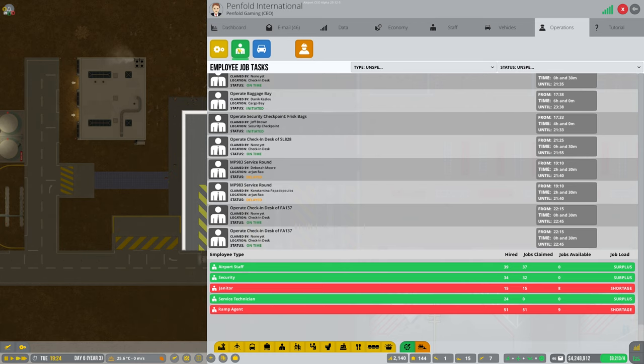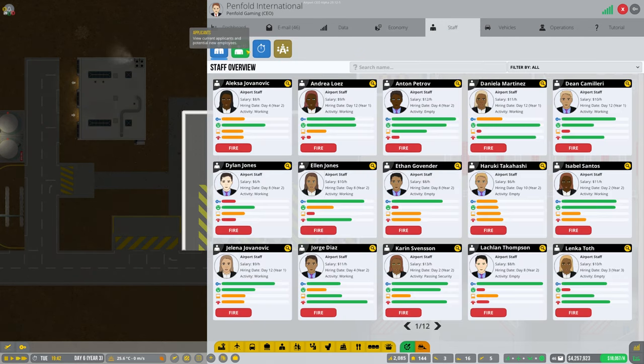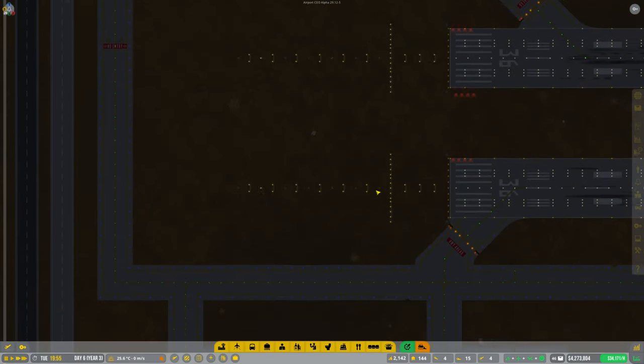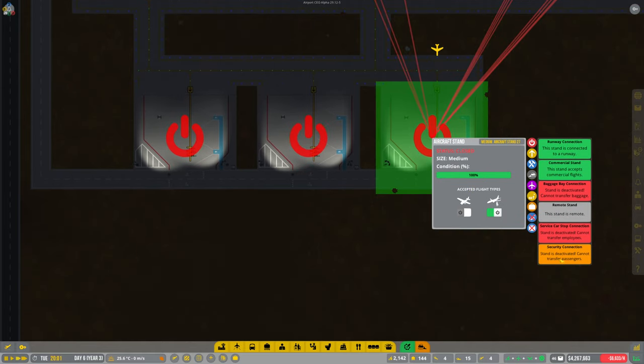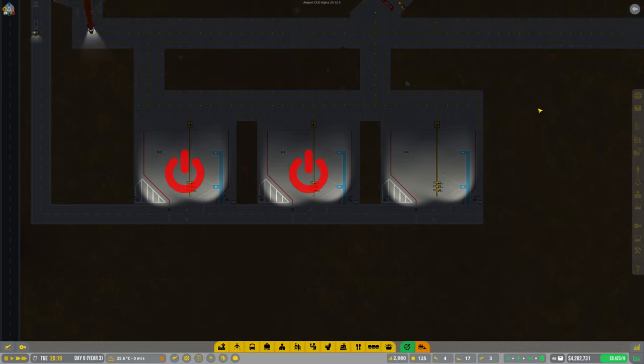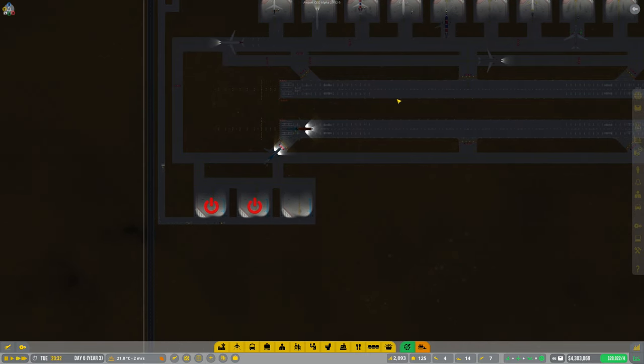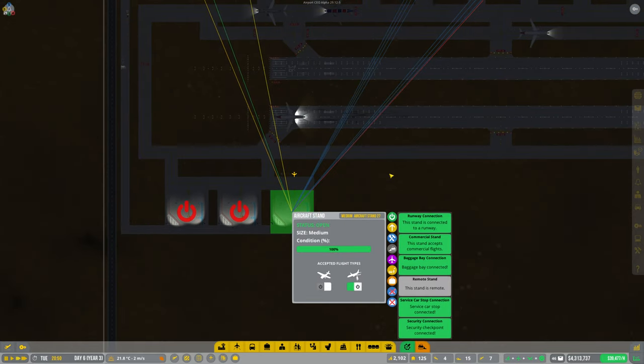I've got 51 ramp agents at the moment and it's still required - well it's dropping down so it's not too bad. But janitors are expected - quite a lot of jobs available. Ramp agents - let's just get a couple more. That's not done - has this gone green now? No. Stand deactivated - if I just activate it - oh there we are, that's fine. So that's our first remote stand open then. Let's see what happens. See how this is going to work - I might need to put a bit more road around here.